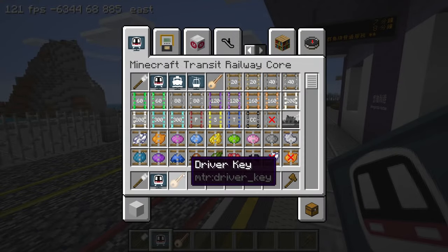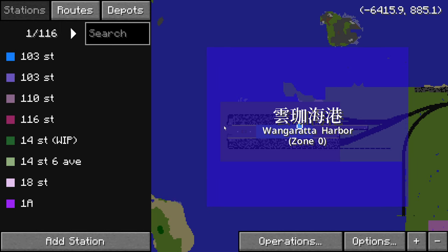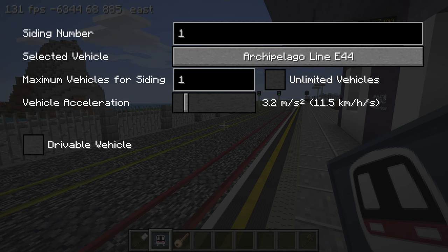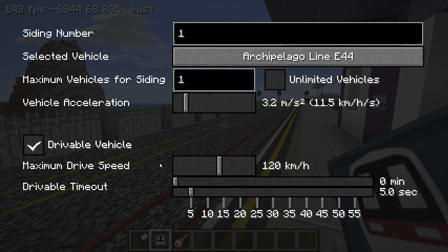Next, let's open up the dashboard and find a siding. We will need to specify this siding as drivable so that the vehicle will be controllable. It is very important to make sure that the depot has a valid path generated, or else the vehicle will not move.